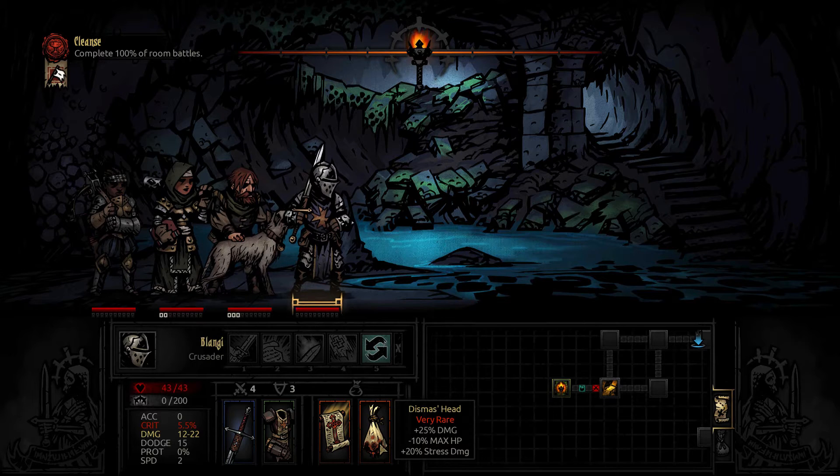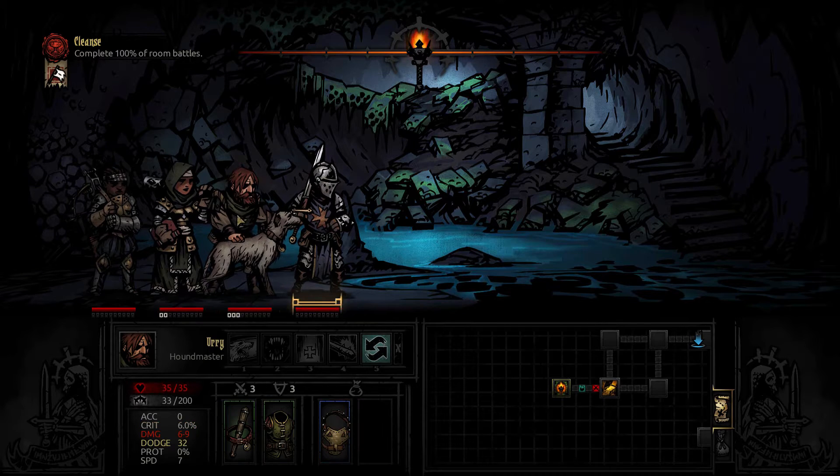We're trying out Dismas' head on Blongi here. Gives him some extra damage, lowers his max HP — he had a ton of it to begin with, so I'm not too worried about that — but he does take additional stress damage as a result. It's a medium-length mission and we do happen to have three veterans in our party for a change.